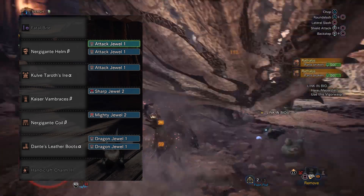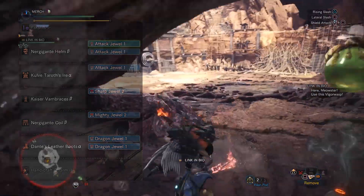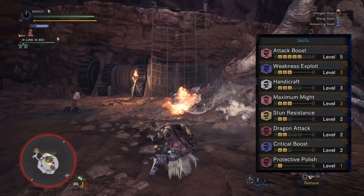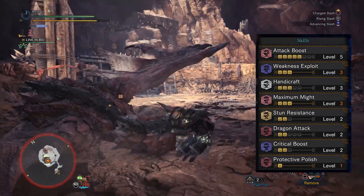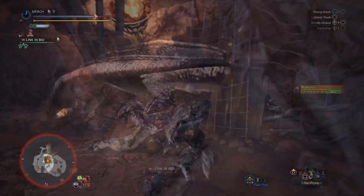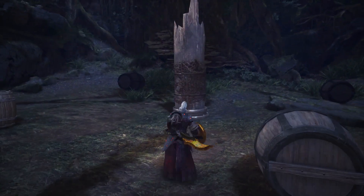The chest is the Kulve Taroth's Ire Alpha slotted with one attack jewel. The gauntlets are the Kaiser Vambraces Beta slotted with a Sharp jewel. The coil is the Nergigante Coil Beta slotted with a Mighty jewel. The boots are Dante's Leather Boots slotted with two Dragon jewels, and the charm is the Handicraft Charm 3. As a whole this gives you level 5 Attack Boost, max Weakness Exploit, level 3 Handicraft, level 2 Stun Resist, Dragon Attack, Critical Boost, and Protective Polish. We do have white sharpness — a decent chunk — so keeping sharpness up is quite worth it. The negative affinity is pretty negligible and the elderseal helps.